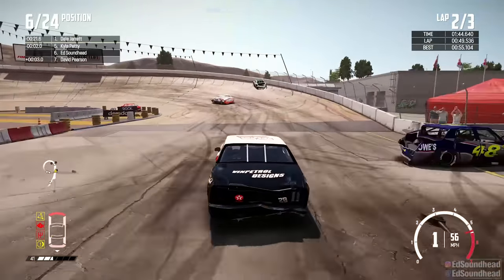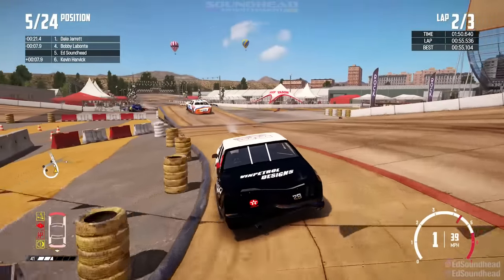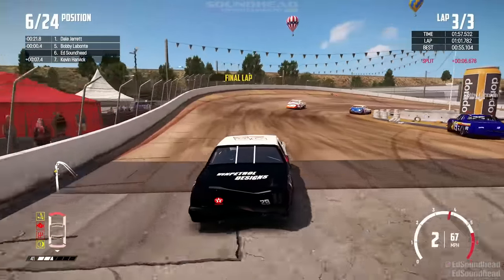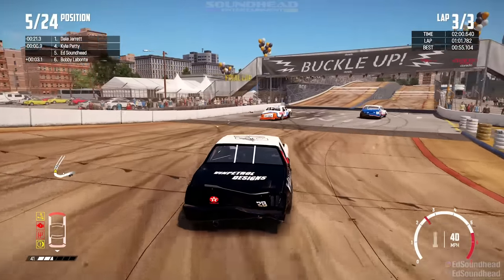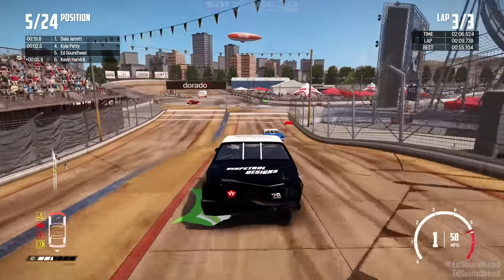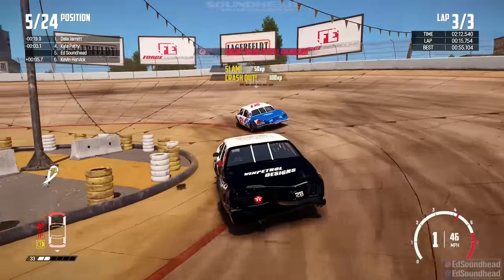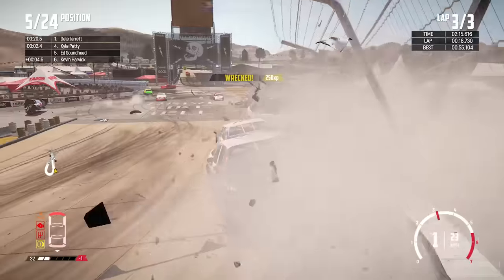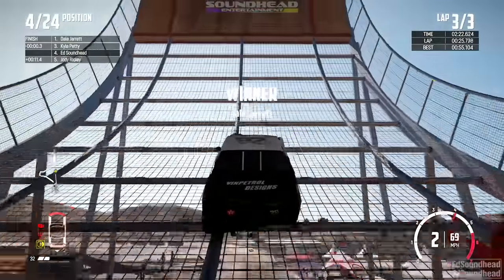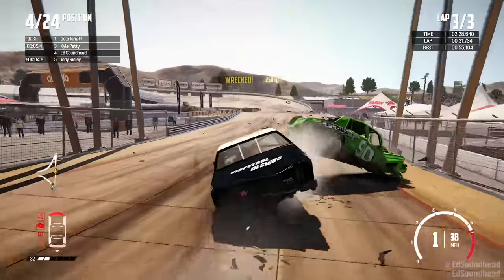We're back to sixth from second — tragic. Dale Jarrett is 21 and a half seconds ahead of us. You really do hate to see it. We barely cleared the NWO car. Final lap now — can we make the ultimate comeback of 20-something-plus seconds? This is going to be a miracle. We're going to need the Hail Mary pass right here. We passed about four cars and barely got through that. In fact, we did clip him and crashed him out of the race. We took Earl Ross out too. We're just taking people out of this thing — that's how we get to the front somehow.